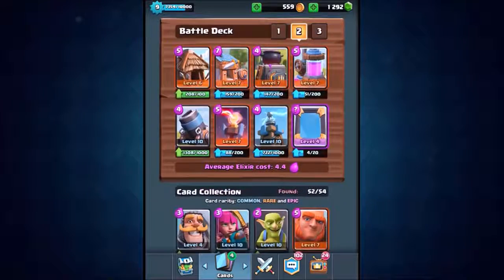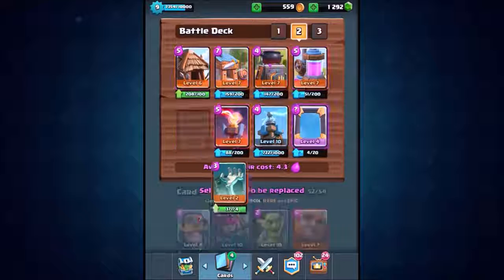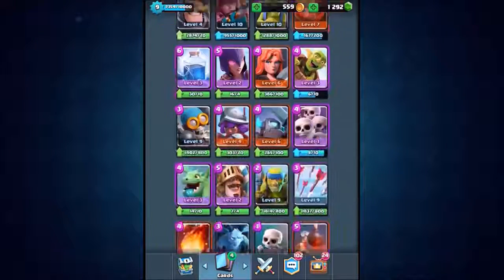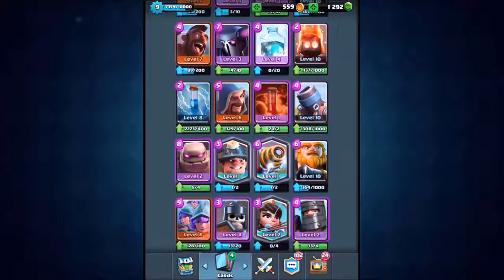We want to drop the bomb tower out, and in goes the tombstone. So I think that is every single one of the spawners: the goblin hut, the barbarian hut, the furnace, and of course the tombstone. We've got the elixir collector, we have the mirror card, and now it is time to choose the last two final cards.